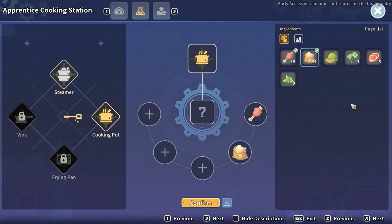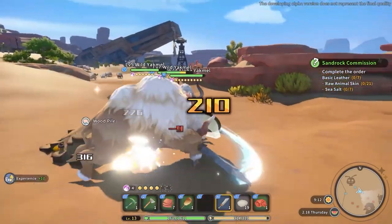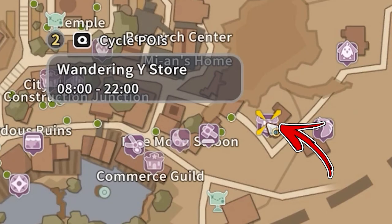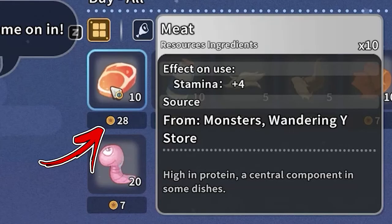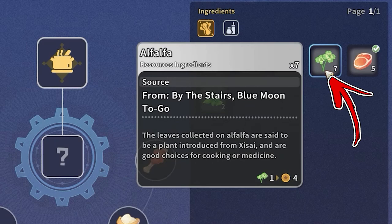The third ingredient you will need is some meat. You can obtain it by defeating the Yakmels or roosters spread around your workshop. Alternatively, go slightly to the top right side from your workshop, where you will find a Wandering Epsilon store, from where you will be able to buy up to 10 meat each day for a price of 32 gold each.